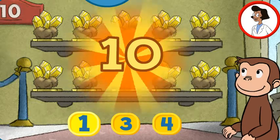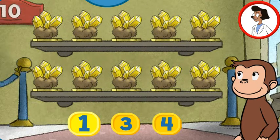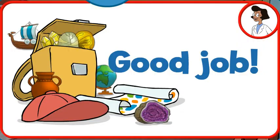One. Perfect, the exhibit is complete with all 10 things. Good job! You just got a new page for your sticker book. Click the green button to keep playing.